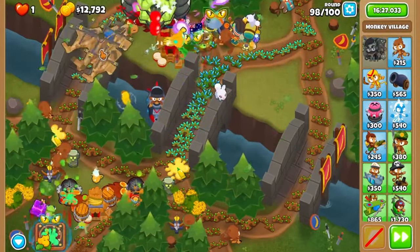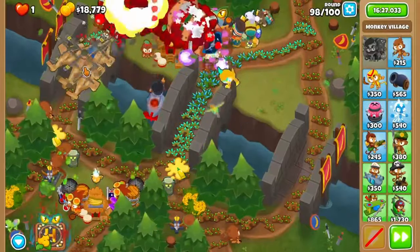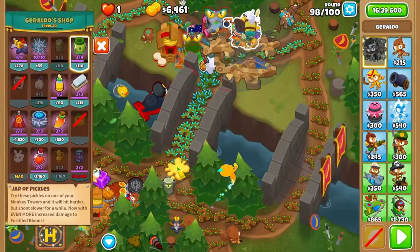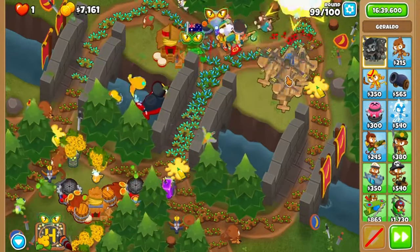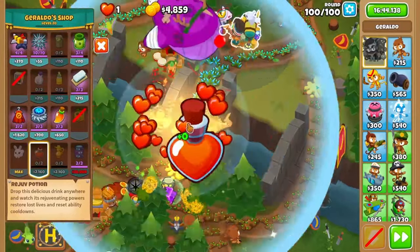98 is fairly simple. Focus the left side as the genie-spirit combo will annihilate the middle. Grab a first strike and prep for a simple 99 — chuckle glue down on the right side and you should be good. Round 100 is simple: refresh the first strike three times, and you're done.